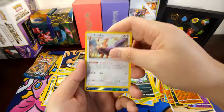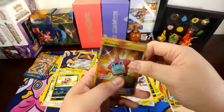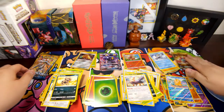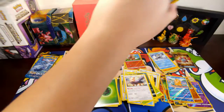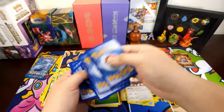Hello, Incineroar — I see something in the back. Reverse holo and a Rotom Dex secret rare! Yeah — secret rare, nice nice nice nice! You stay right there, buddy. Wish it was the ultra ball, but can't complain — still a secret rare.